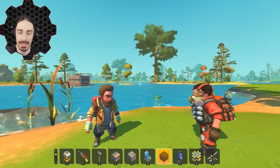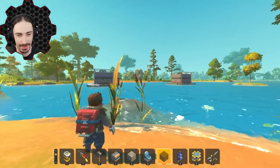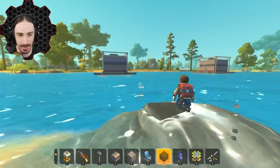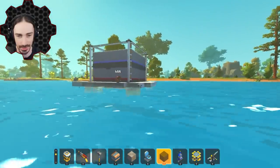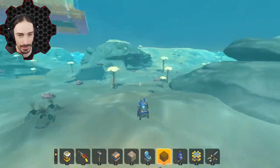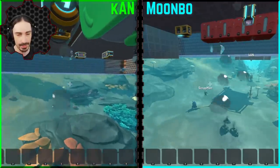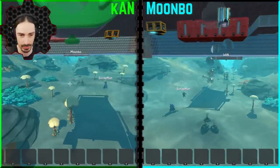Alright guys, you ready to try my underwater-themed escape room? I may have gone a little bit overboard on this — this is probably the hardest escape room I've built. What you've got to do is swim underneath and get in the toilet seats. No deleting blocks, no using any tools unless the room provides them, and first person only. Three, two, one, go.